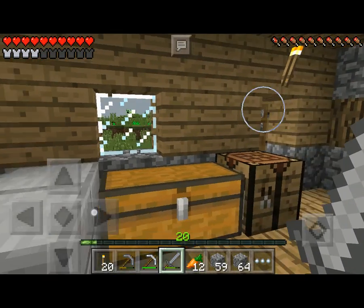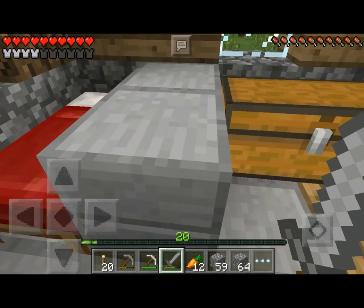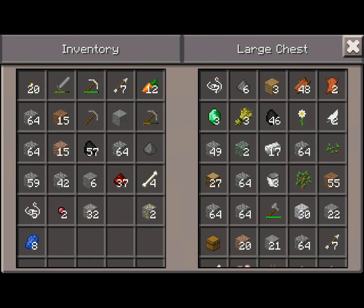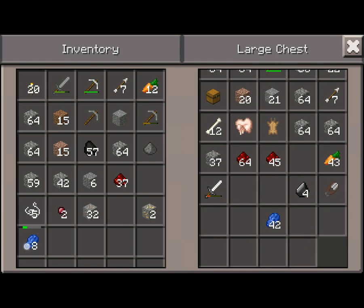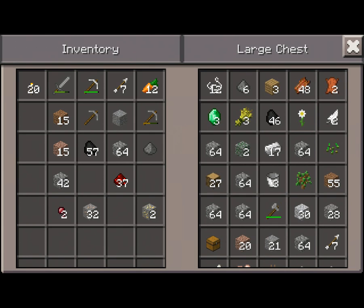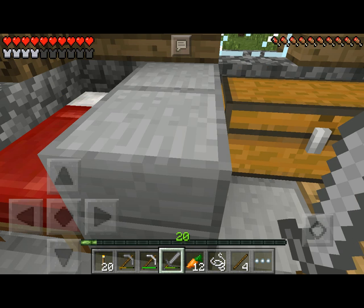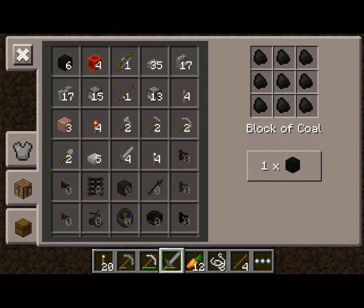Good morning everybody! There are skeletons, creepers, and other creatures outside. I'm going to put away my stuff first before going outside. We collected some good supplies — lapis, bones, and we have a lot of cobblestone and five string. We've got much more string than we need, so I'm going to start making a fishing rod.